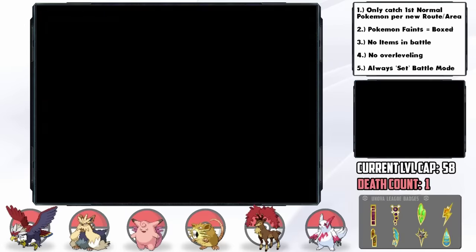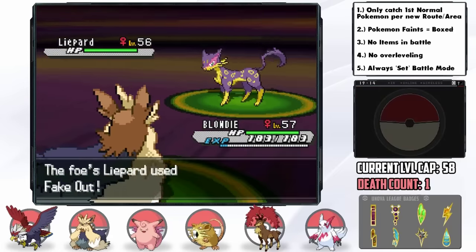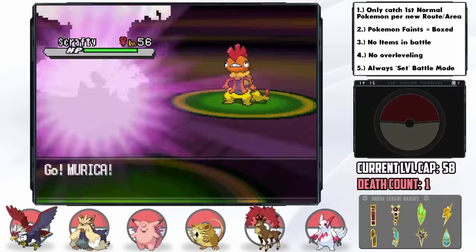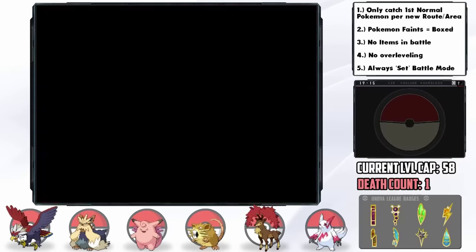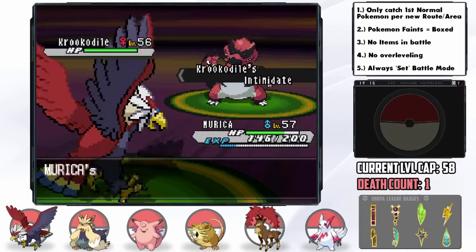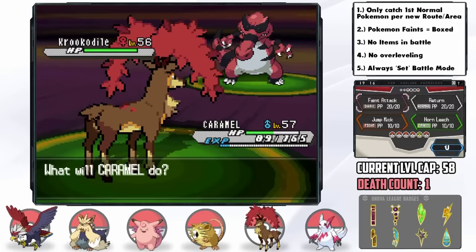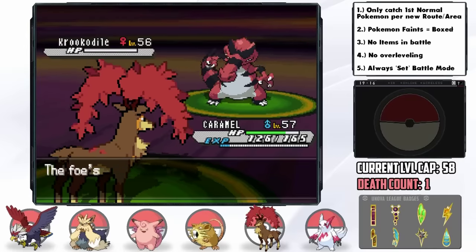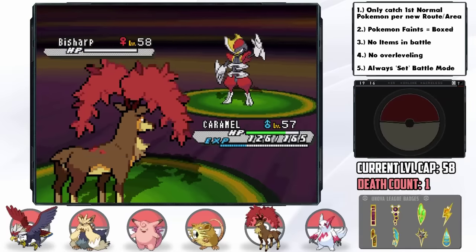The next Elite Four member is Grimsley, the Dark-type Trainer. He leads with Liepard — I send Blondie for Intimidate, who KOs it with Return after two hits. I switch in Merica to counter his Krookodile, but he uses Rock Tomb instead of a Fighting move. One Fly does the job. Intimidate Krookodile comes in — I switch Caramel to tank a Crunch to just above half, stay in, and he outspeeds to hit us to just 5 HP before we instantly KO him with Corn Leech. Bisharp comes out and we use 4x super effective Jump Kick for the one-hit KO.